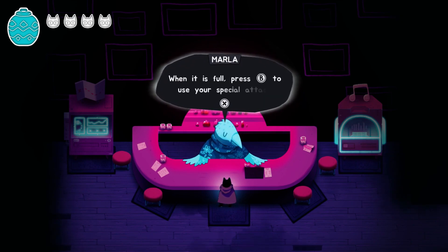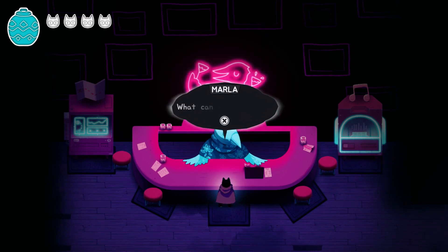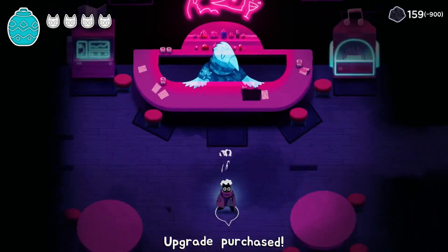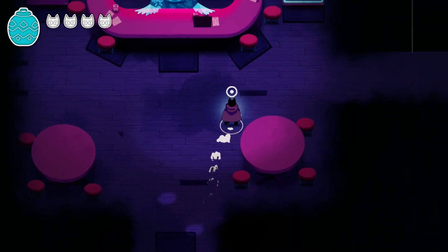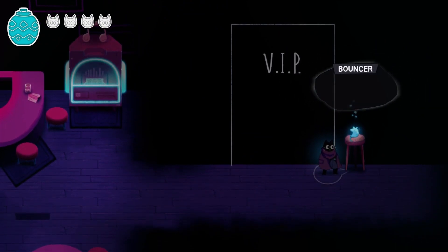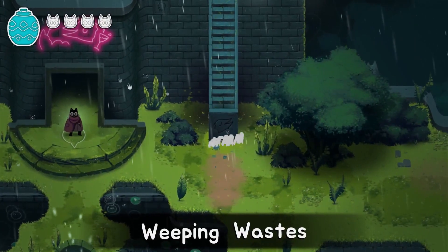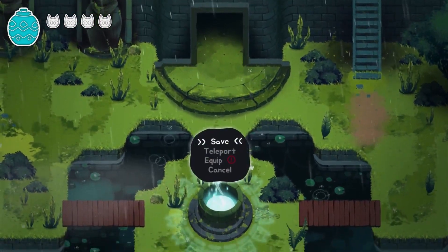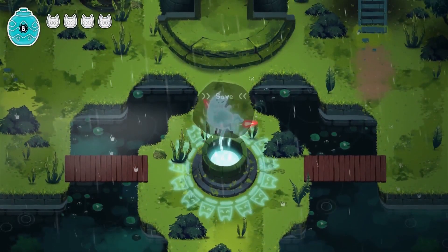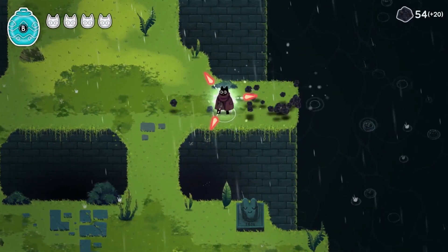This is your main shop in the game where you can buy new upgrades. You build up your jar meter — that big blue pot next to your life — and you can press B to use your special. I put around 12 hours into this and didn't find all of the super moves and upgrades, so there's definitely a lot to find. That's what you're spending the sludge you sweep up on — getting new upgrades for your build.